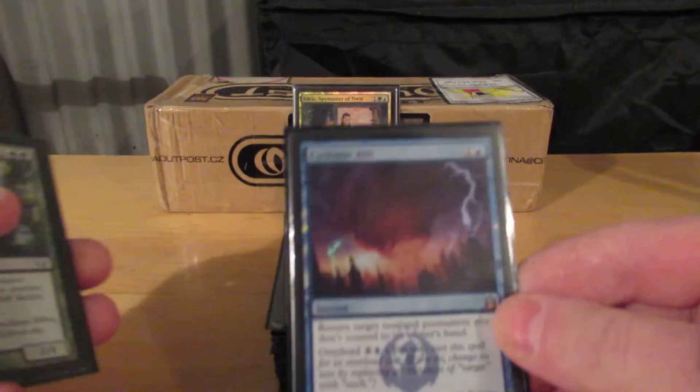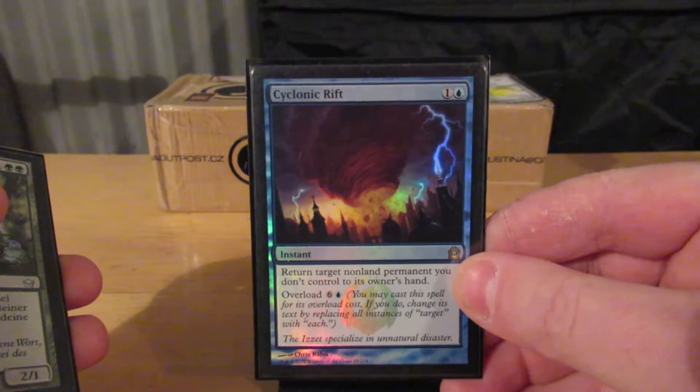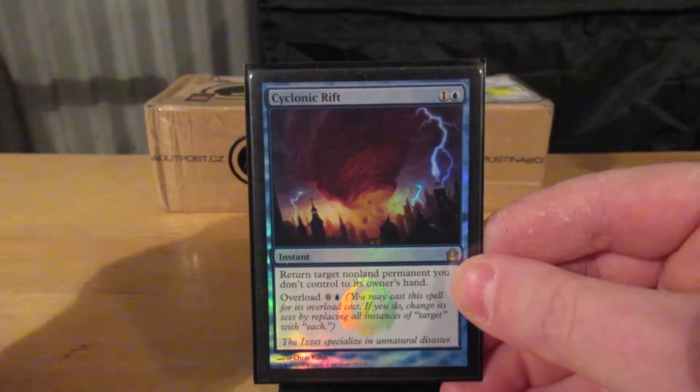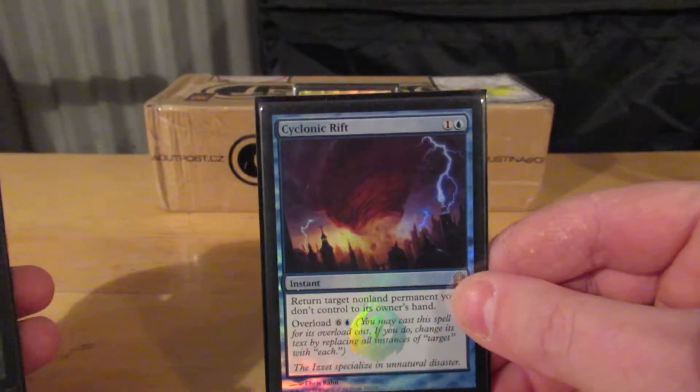Right on to part two. We'll start with Cyclonic Rift — everybody's most hated card to see somebody else play, but I have a white one and I want to play it.